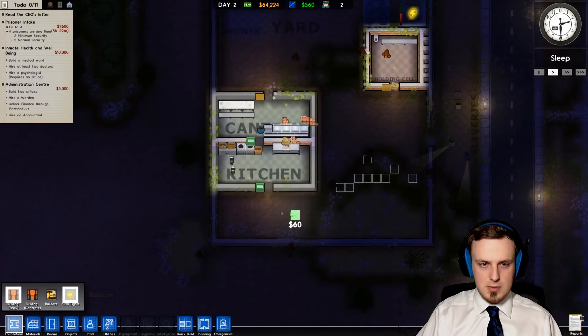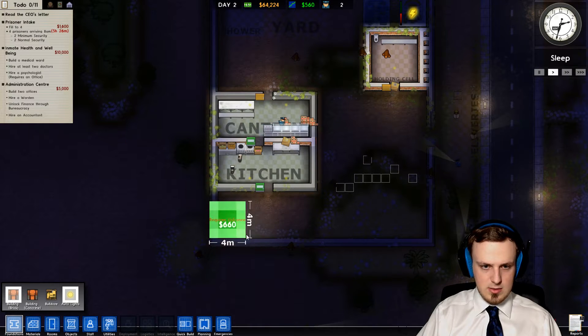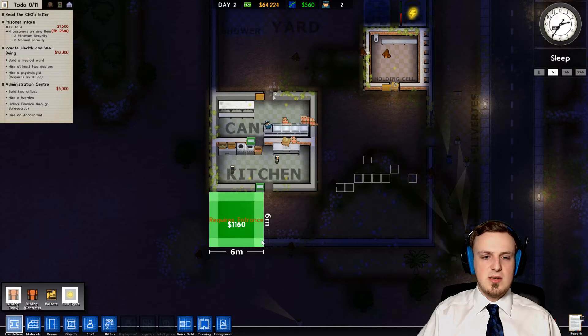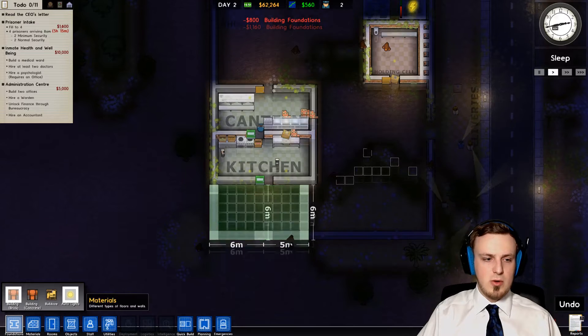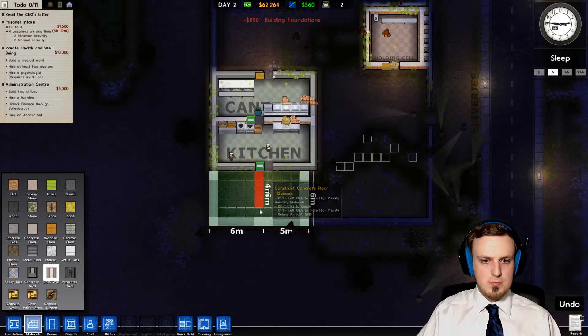So let's put them down here. Maybe this is kind of a staff area then. Let's do it like this. It needs to be four times four, so six times six should be the whole room. This is six times five because we can just pull up this wall again. That should be working. Once it's done, we can just put the door here.